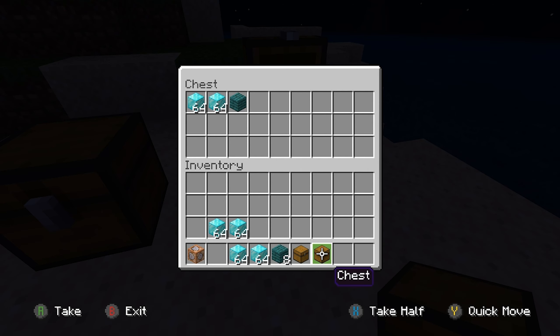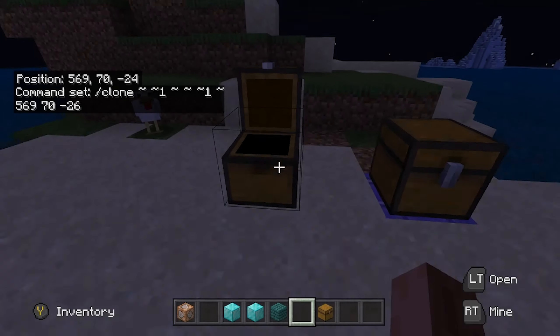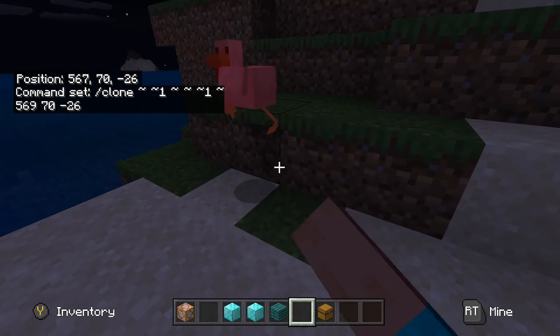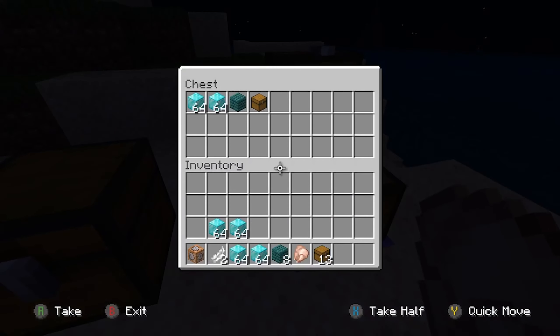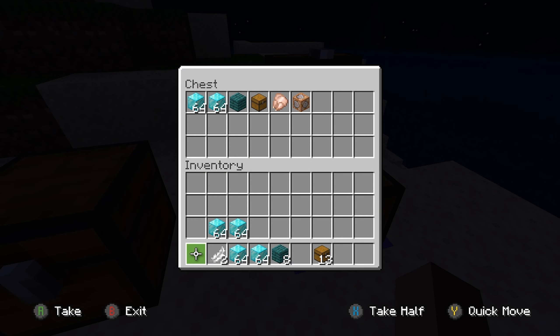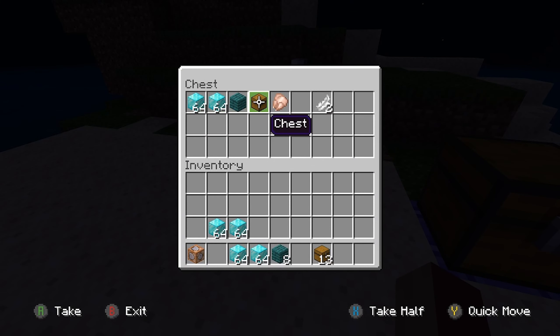As you can see, you can have any item you want as long as you've got one of that item — you can duplicate it. Look, I'll put one chest in and it goes into here and I'm taking more. We'll kill this chicken, take its feathers and chicken, put these in there — and as you can see we've got chickens duplicating.